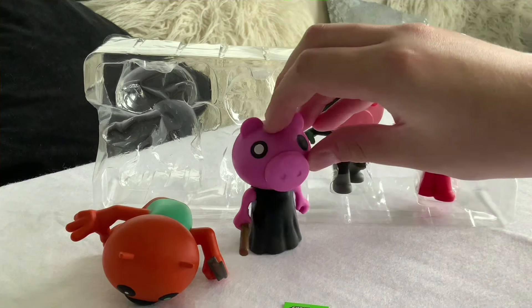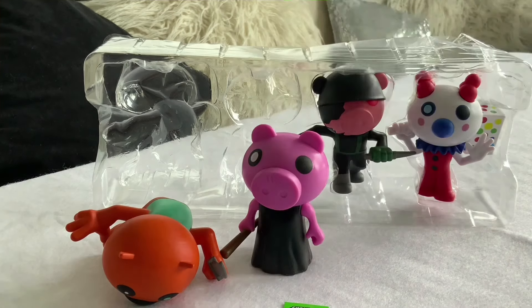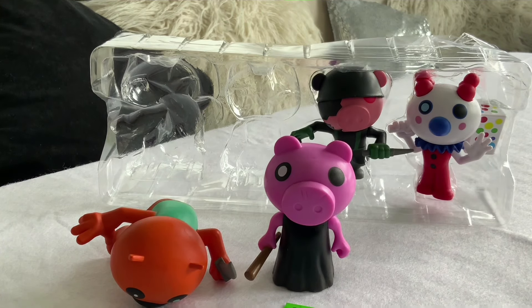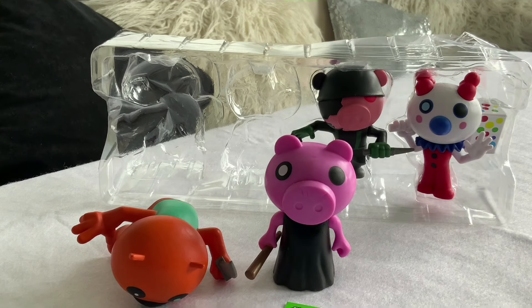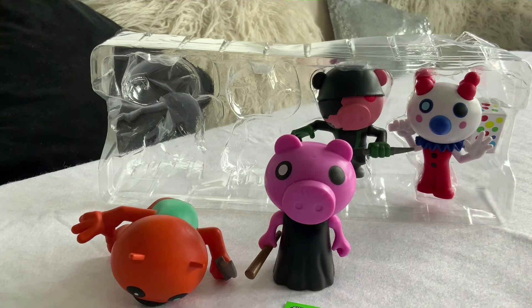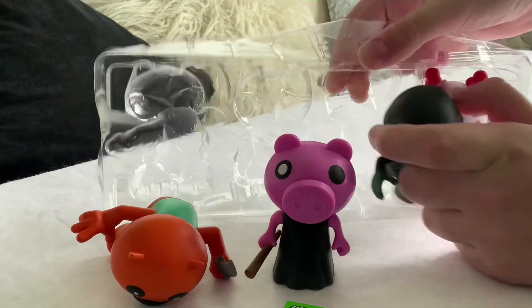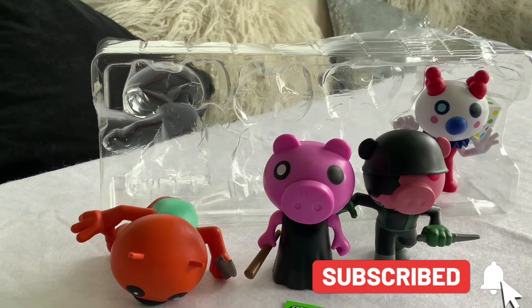I'm going to start with Foxy. He's a really cool-looking figure. Instead of the Blind Bag variant of him having a red shirt, he now has a cyan one here, like his pupil. And that's really the only difference between this Foxy and the Blind Bag Foxy — they're otherwise both the same. He's not standing very well, so I'll try and stand him here.